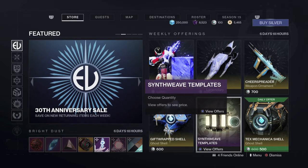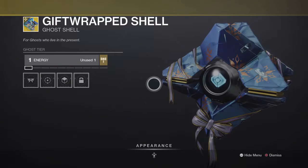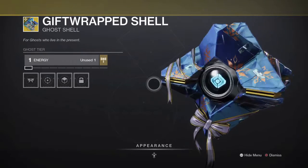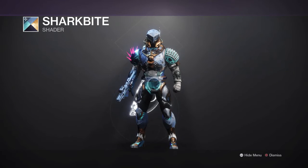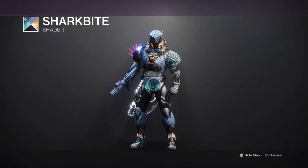For shaders, we have the Shark Bite shader — this is one of those shaders from past seasons. I believe this shader is really neat; if you don't have it, go ahead and acquire it. For transmat effects, we have a nice little gingerbread house transmat effect and the snow bunny emote.